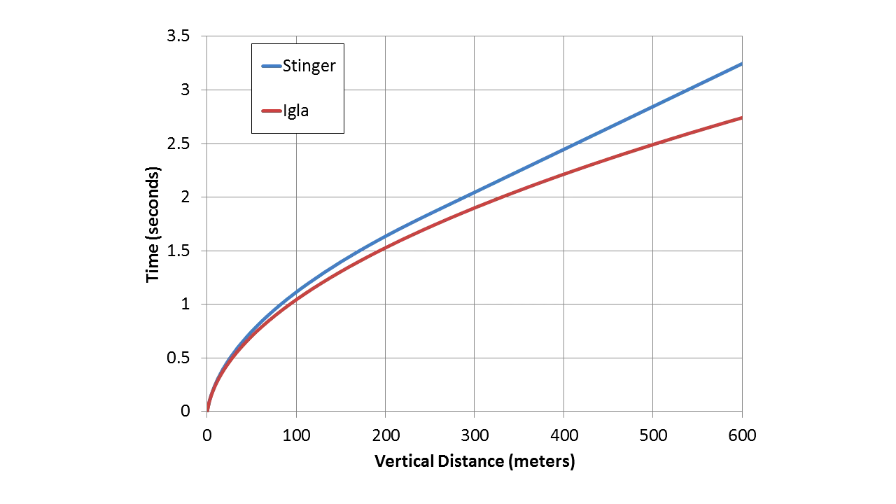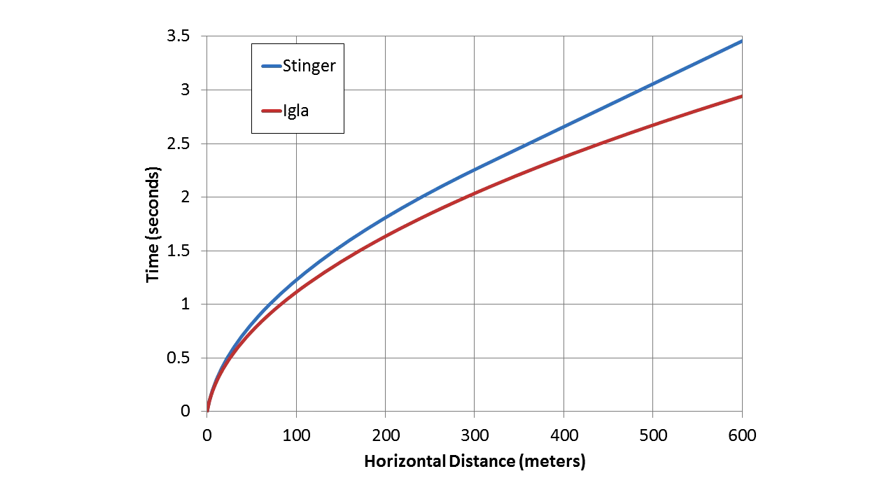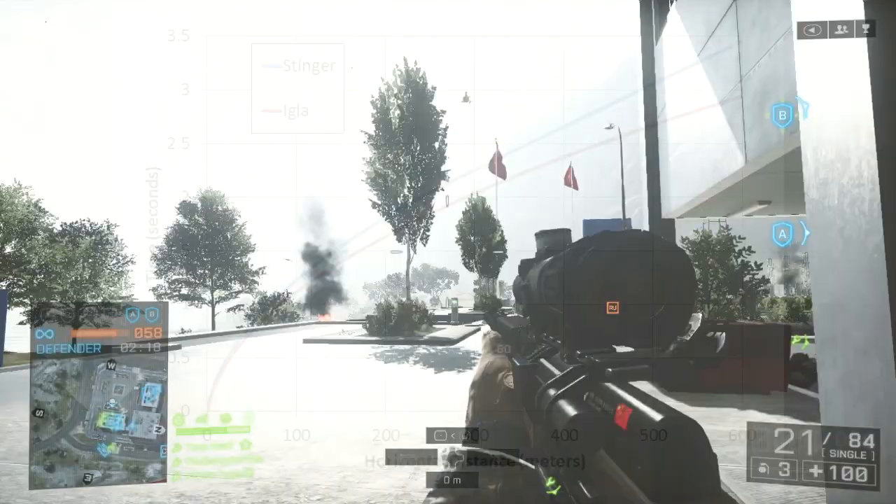But you're not going to watch one of those missiles flying up in the air and think 'I can tell which one it is based on how fast it's moving.' For a low-flying helicopter there's a little more separation between the Stinger and the IGLA, but still not very significant. At the edge of range there's probably less than a second's difference between the 350-meter Stinger mark and the 450-meter IGLA mark. How fast they move is not a significant factor in your choice.